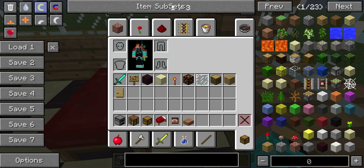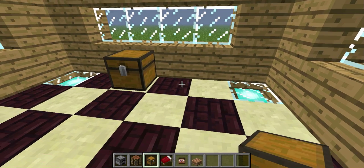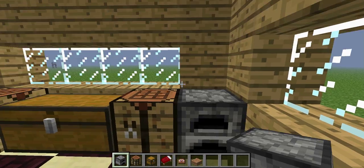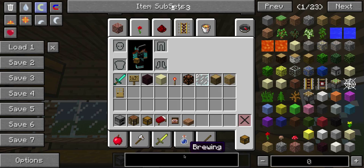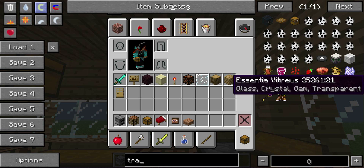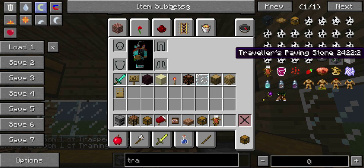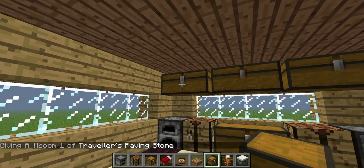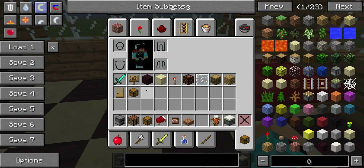And then I can just reorganise my inventory. Your basic setup is this — you can add more chests and stuff. You know, you could have a trap chest in the middle so you can put them next to each other, and then you could have a bedside chest, if you know what I mean.